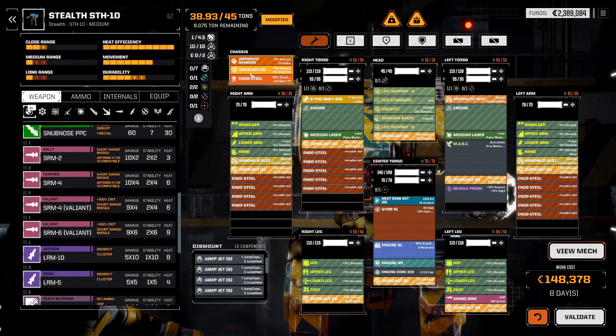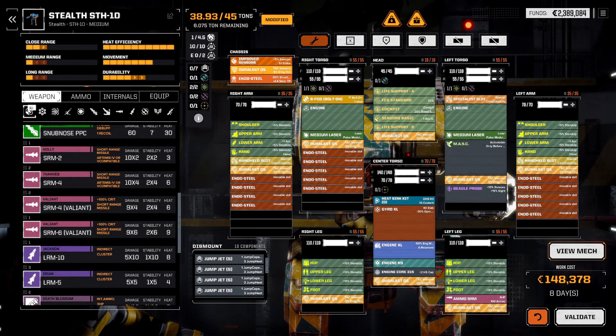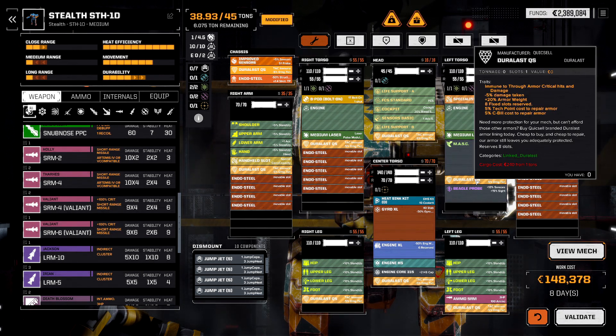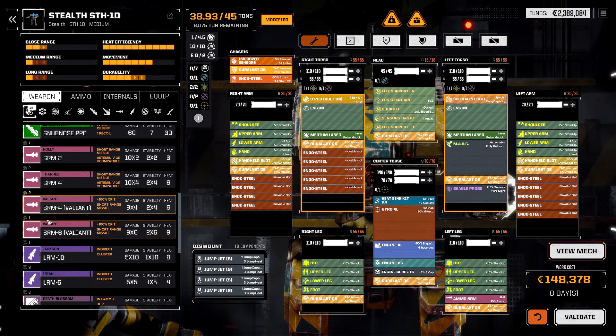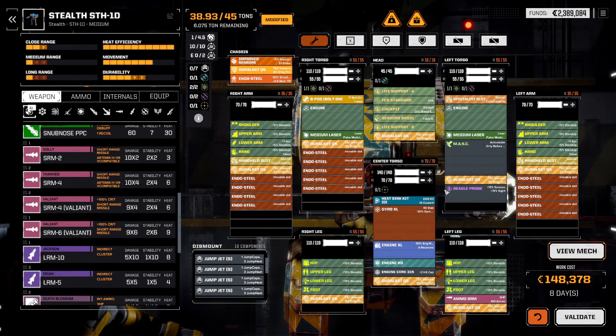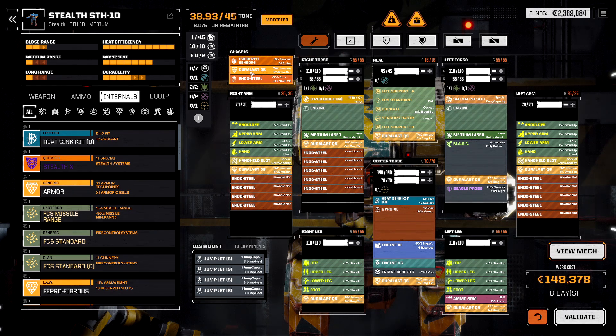In exchange for the five percent damage reduction and immunity to through-armor crits, we are trading the ability to have a machine gun in the head and losing the Durlast Quick Sell left torso slot — where I was planning on putting the SRM4 or SRM6 Valiant. Is that still worth it? Because remember we're also paying extra tonnage.